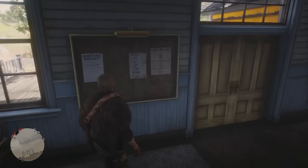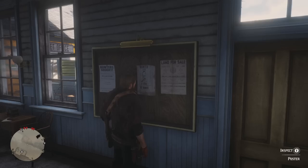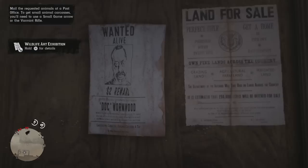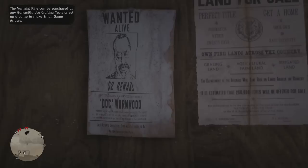There we go. It disappeared off the map, but it is still there. What is this? A $2 reward? This changed too — this was somebody else when I saw it during my stream earlier. Wanted alive, $2. Doc Wormwood? $2 reward — wanted for most heinous series of murders by poisoning. The imposter physician peddles his violent, toxic concoction. This is the weirdest thing I've ever experienced.